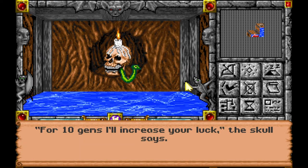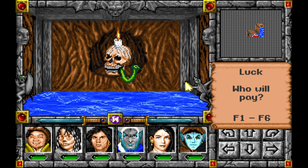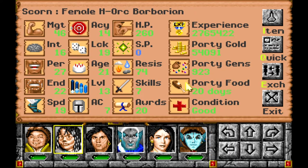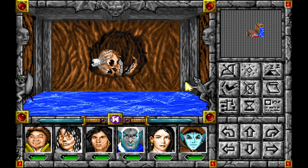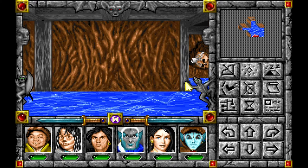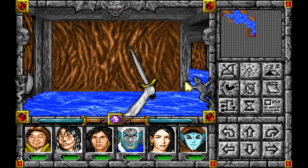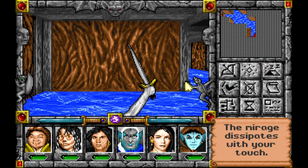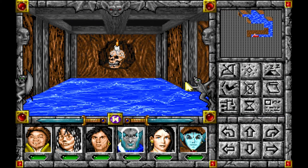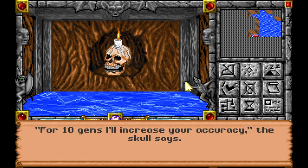Alright, what do you got? For ten gems I'll increase your luck. Sure, I'll get luck. You can only do it once. Okay. That doesn't look good. Sword - who will take? The mirage dissipates with your touch because it's an illusion! Great. So I guess you can't tell what to see.